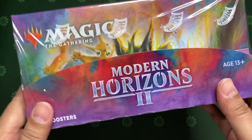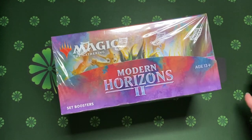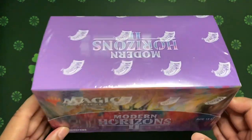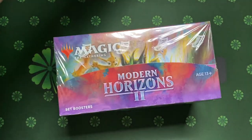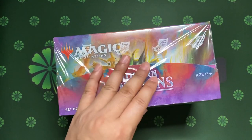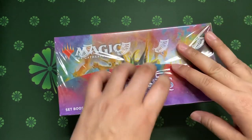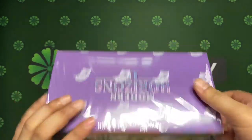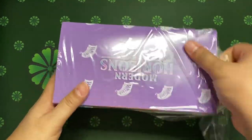Cards to chase for — it's probably Solitude, Fury, and a couple of like fetch lands. I'll say this is one of the better sets compared to like Streets of New Capenna. This is like week two of Streets of New Capenna — it's really boring to open that set. So why not chase something that is tournament-worthy type of cards.